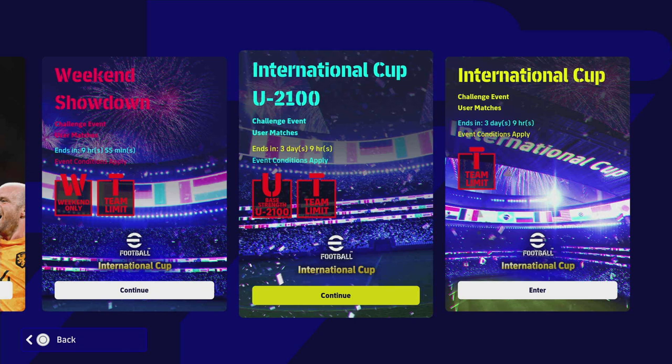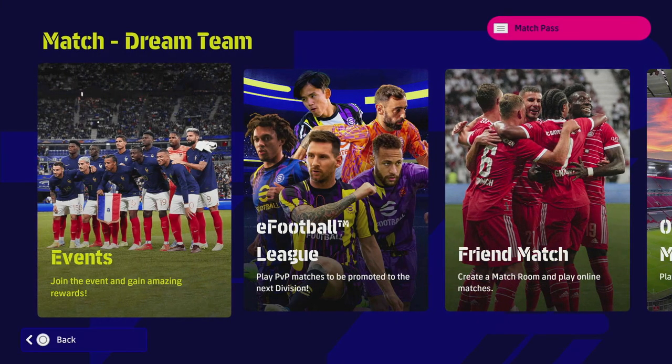Welcome back to another tutorial video. This one is for a lot of new guys that are messaging in — if you're having trouble with the International Cup, getting a team ready that can compete and meets all the event conditions. These are new events that started with v2.2, so if you're a newcomer this will help you out, and if you're still struggling this will answer all your questions. The UI and explanation of a lot of stuff in eFootball leaves a lot to be desired, but I love this idea — I think it's the future of where it needs to go.